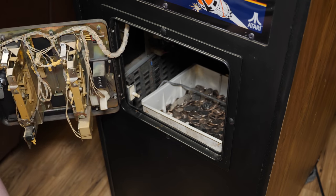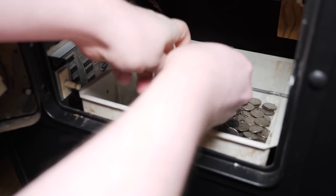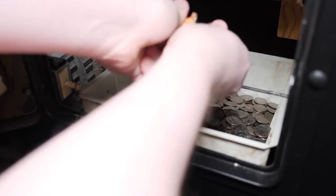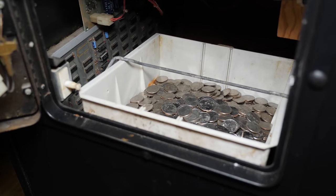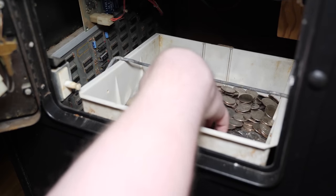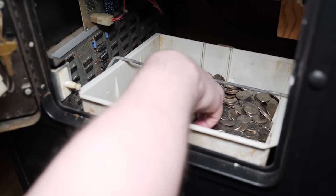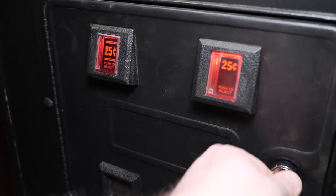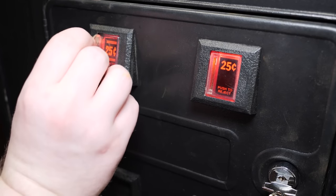With that out of the way, the next order of business was to address the coin door issues. One of the first things I did was drop 800 quarters into the coin tray. The reason was simple: when you drop quarters in, they were just plunking down on a plastic tray and it sounded stupid. When I was playing arcade games as a kid, there was that satisfying metallic clink of coins against coins. So a quick fix was to just drop a lot of my own quarters in there — went to the bank, withdrew some quarters, and put them in. It sounds much more legit now.